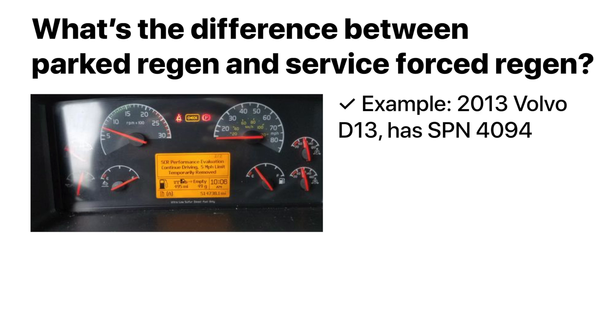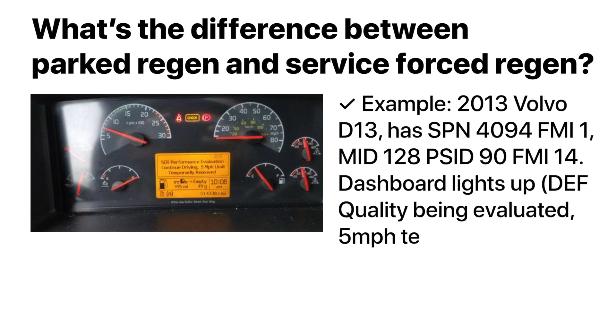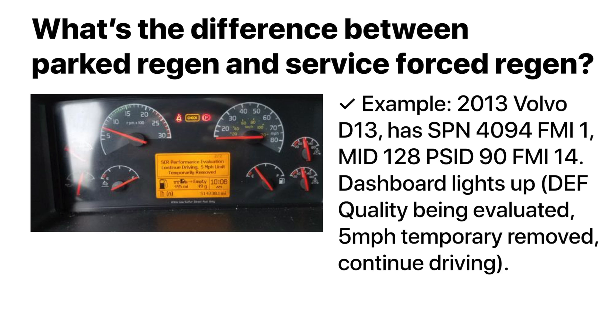Here's an example. A 2013 Volvo D13 has an SPN 4094 FMI 1. The dashboard lights up with DEF quality being evaluated, 5 mph temporary removed — continue driving. The only way to clear this fault code is to make sure your DPF SCR system is operating without any other faults. This fault will stay active until a service force regeneration is activated and the ECM and ACM runs through all the checks to make sure the NOx sensor values are within the required limits before it makes this fault code inactive. So you can start a service force regeneration even if you have DEF quality fault codes. The truck needs to run through all its checks to make sure the system is within the limits set by the manufacturer in order to clear the faults.